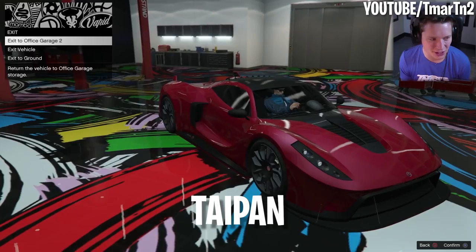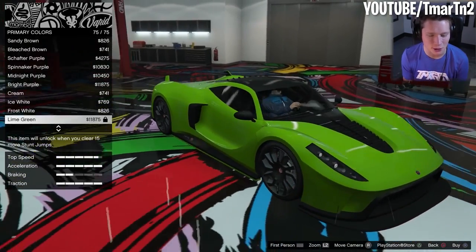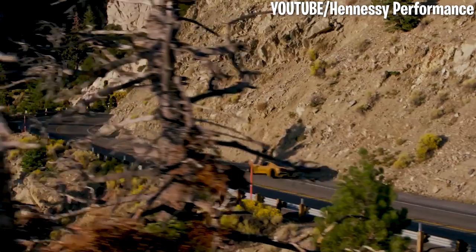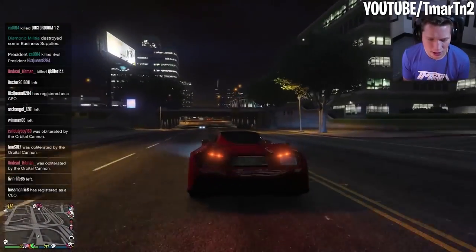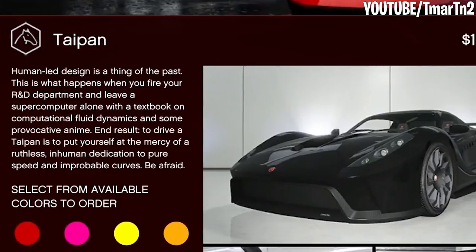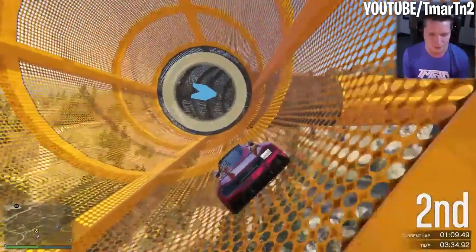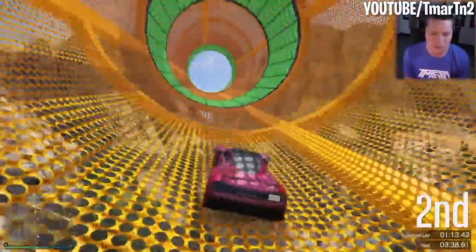Number 1: Taipane. Last but certainly not least, we have the fastest car in all of GTA Online — the Taipane. The Taipane is based on the American Hennessy Venom F5, which is also an insanely fast vehicle. You can hit up to 140 miles per hour with this bad boy, and you're guaranteed to win a few races with this car in your arsenal. It's a pretty good value too, costing $1,980,000 — which is almost $1,000,000 less than the Tesseract. Start saving your money now, and pretty soon you can tell all of your friends that you have the fastest car in all of GTA.